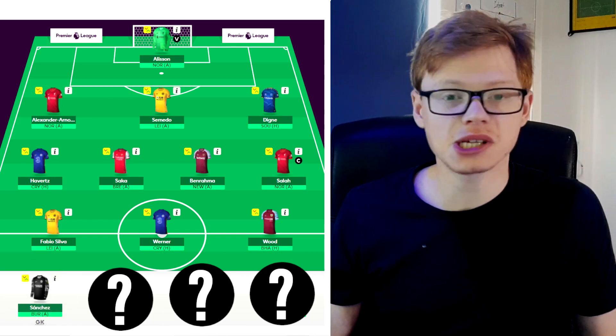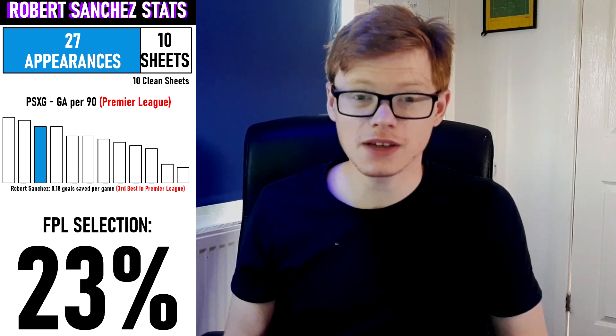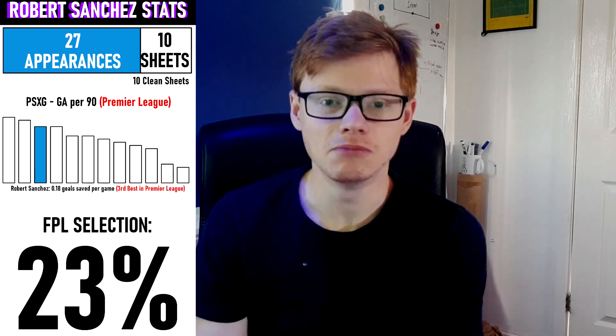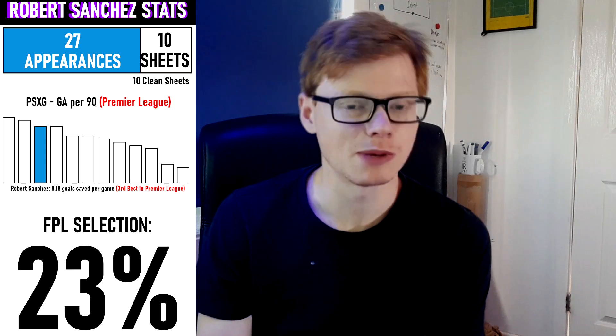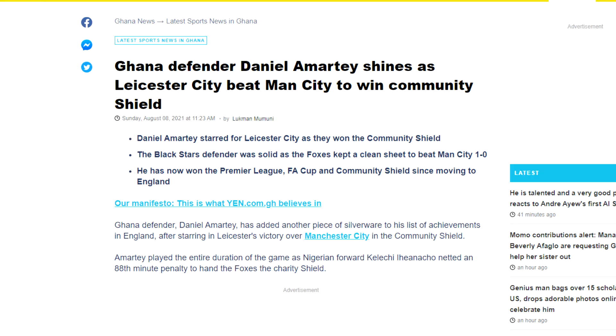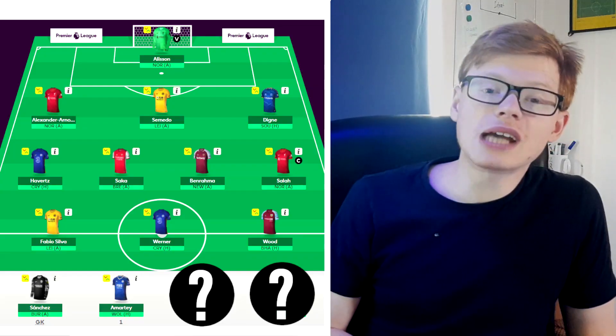On the bench we have Robert Sanchez — I think he's one of the most picked goalkeepers, mainly because at £4.5 million he's an easy pick, but I haven't played him because I want Alisson in as much as possible. Next to him we've got Daniel Amartey. It's about time Amartey starts getting some good minutes. He's been around Leicester for a while and in the Community Shield he played like a rock in defence against Manchester City. With the injuries Leicester are facing and the lack of defensive depth, I think Amartey will get a lot of minutes and Leicester will still be picking up clean sheets.